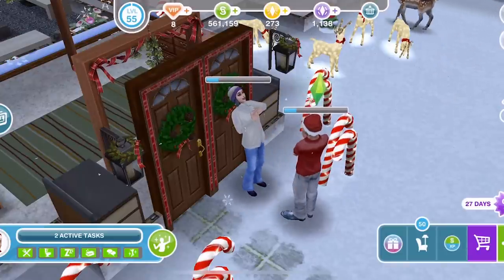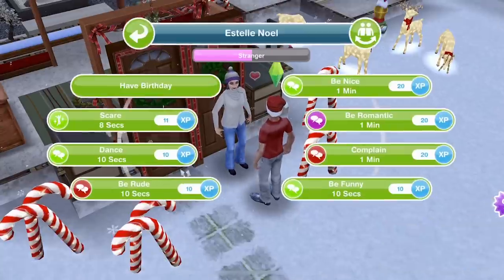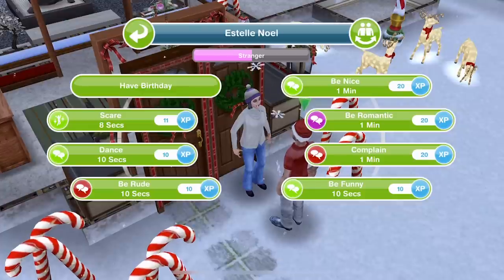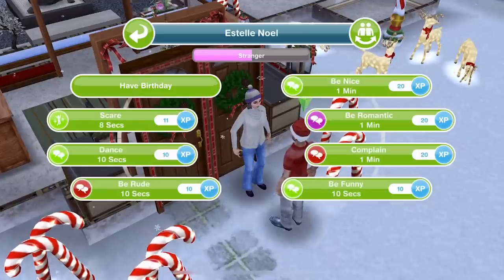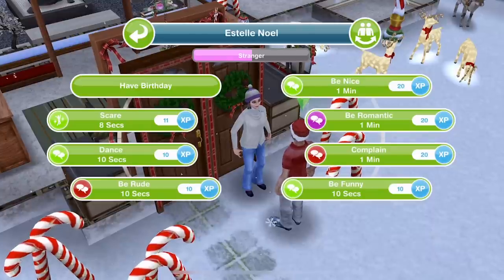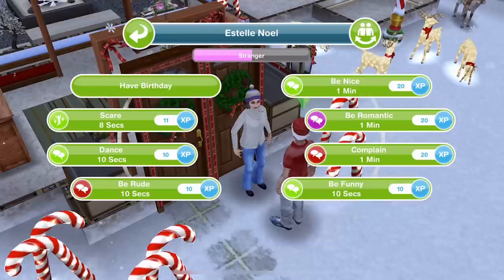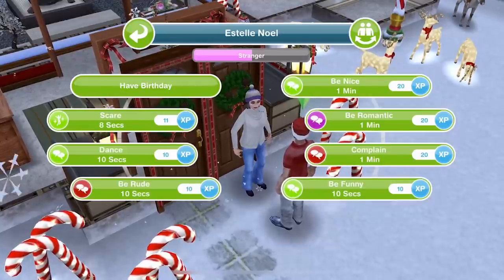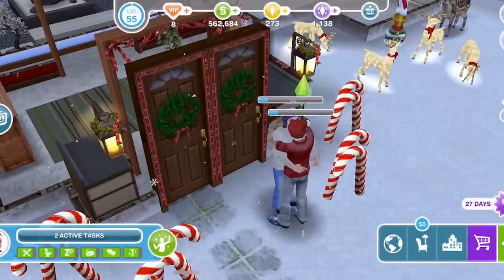Pretty smooth, right? First thing he's done when meeting someone - gone to her front door and given her a big old kiss. They have finished being romantic for the first time, and now if we click on them you can see that the bar underneath the other Sim's name is pink. They are currently strangers but the pink means they are on their way to a romantic relationship. If you just do the green interactions like 'Be Nice' or 'Be Funny' they will become friends, but we want to stick with the romantic interactions. To get married your Sims first need to get engaged.